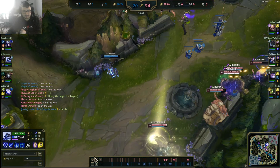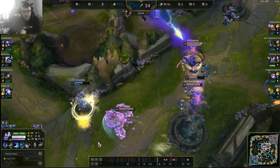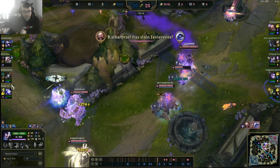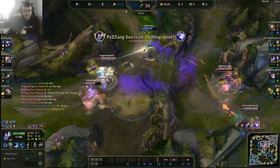We engage. Yasuo is in a great position to look for an ultimate very soon. I flash through the wall, I ult, I bomb the whole enemy team — Ashe dies.